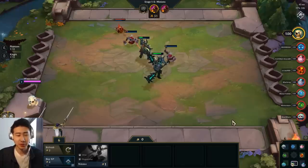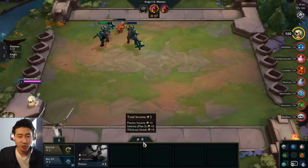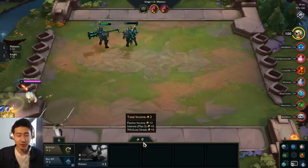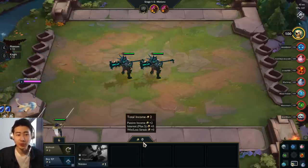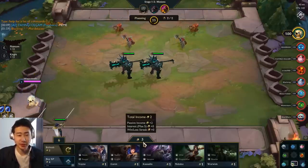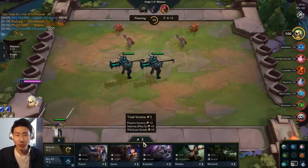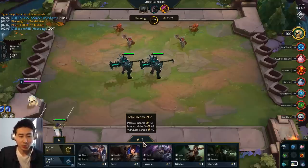How income works: when you first start the game in the first round, you'll get two gold. You can see in the passive income it says plus two gold on the bottom-hand side of the screen. You get plus two gold every turn — that's what it means, it's just a passive income you'll get no matter what.